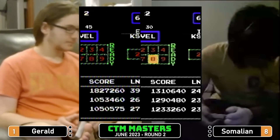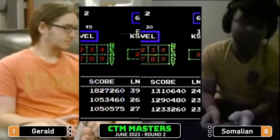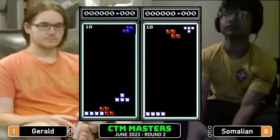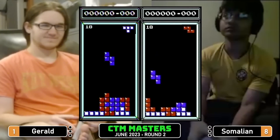All right, both players ready — let's go ahead and get this underway. I'm ready, you're ready. Round two: Gerald and Somalian. Three, two, one, Tetris! Gerald in very bright colors; Somalian wearing bright colors but sitting in the dark.